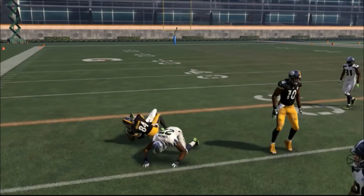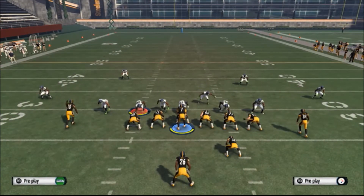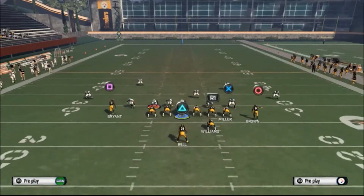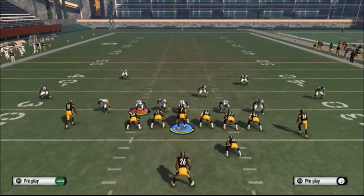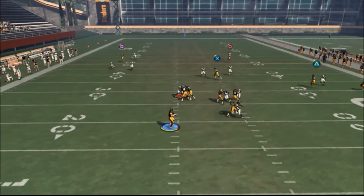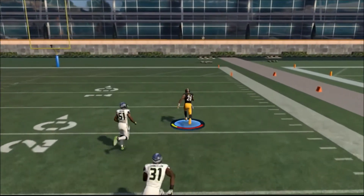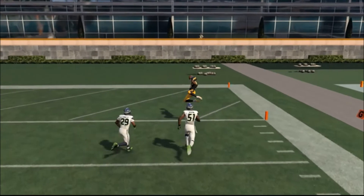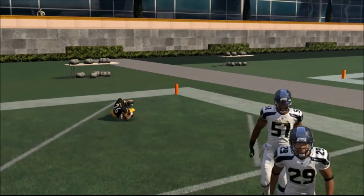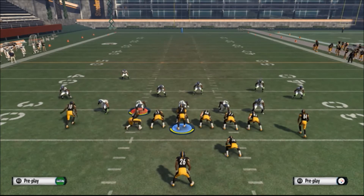Do that until they change to any type of zone. Once you see those two cornerbacks play out like that, you know it's probably Cover 2, so then you want to do the Cover 2 beat setup — which is the same for Cover 3. He gets wide open; you might have to make a juke to get past one guy, but you're only going to have one guy to beat anyway. This is a really easy setup for both Cover 3 and Cover 2.